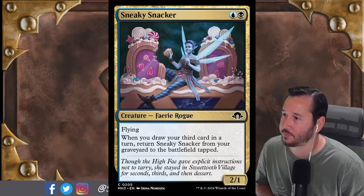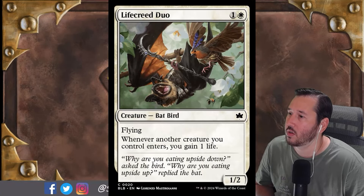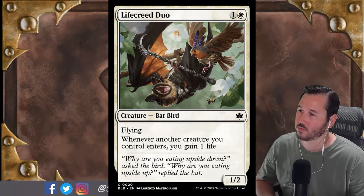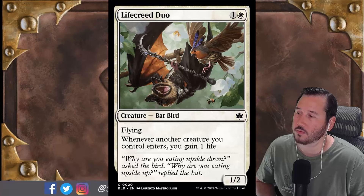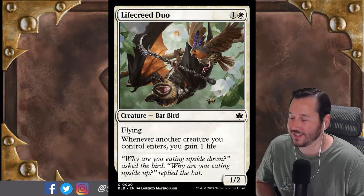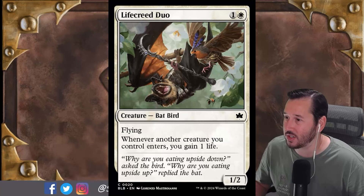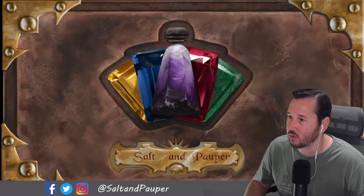Josh's thoughts: it blocks Sneaky Snacker just fine, though only once since Sneaky Snacker keeps coming back. When you have Life Creed Duo out and another creature triggers its effect, you can just pretend it's got vegetarian lifelink, because it didn't actually have to hit anything. By that, we mean we are scraping at the bottom of the barrel here, because this set does not look promising. But — just a happy little bat bird. Next up we have a happy little frog advisor.